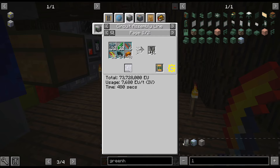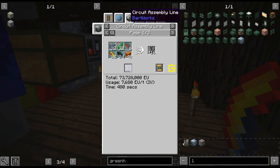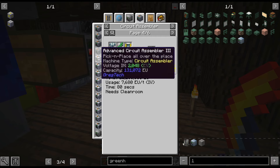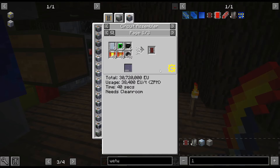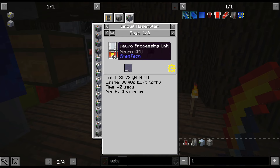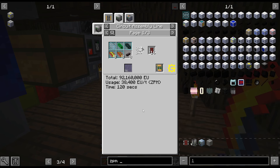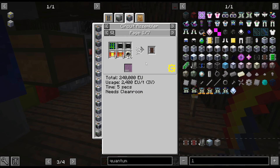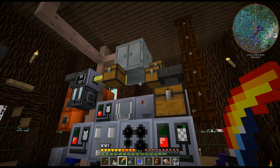So it's gonna be IV tier. Technically we could do it with this, but the circuit assembler recipe is six times as expensive. The ZPM one actually isn't that bad, and the quantum one is not either. You do save on soldering as well. We will be getting into that, but not today.